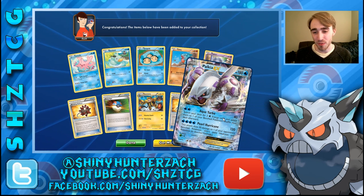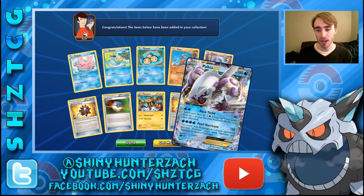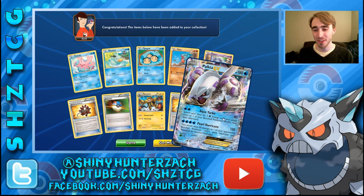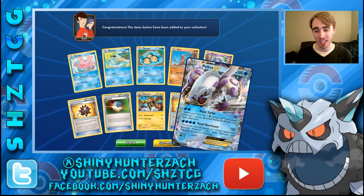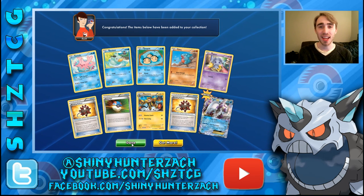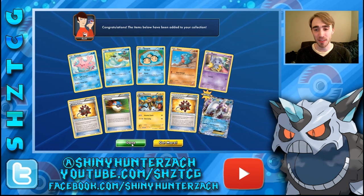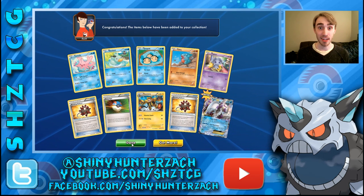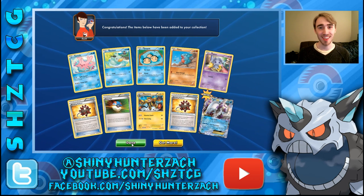Aqua Turbo does 40 for 2, and you can search your deck for 2 Water Energy and attach them to one of your benched Pokemon. And then Pearl Hurricane does 120 for 4 Water Energy and 30 damage to one of your opponent's benched Pokemon. But that is going to do it for this video — we got a ton of awesome cards. Thank you guys so much for watching. Please subscribe if you have not already, like and favorite the video, and leave a comment down below. Don't forget to follow me on Twitter and Twitch at ShinyHunterZack for more content. I'll be back soon — until next time, see you guys later.